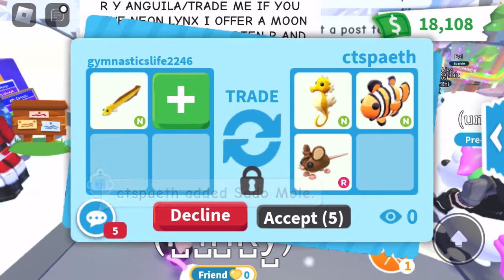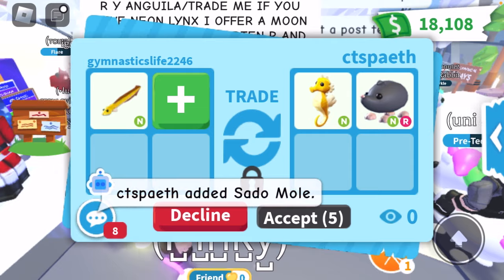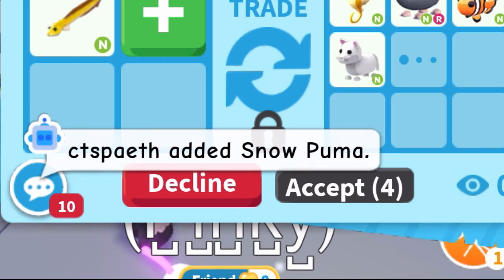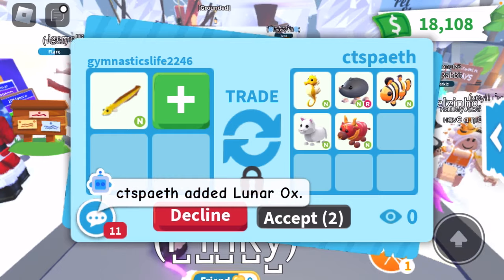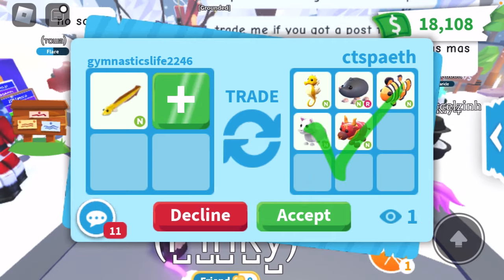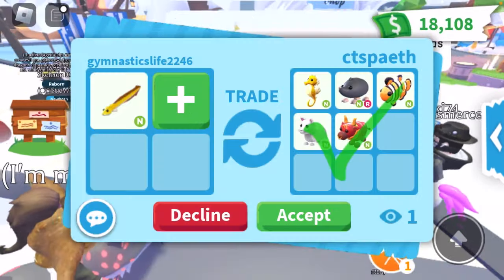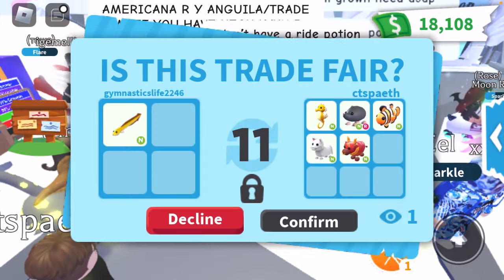They put up a neon seahorse offer and they accepted. I don't want to take the very first trade that we get, but this is like an awesome trade — I love neon pets. Oh, they actually accepted! I don't want to ask 'can I see more offers?' because I don't want them to leave. I'm just going to check it and see what they do.